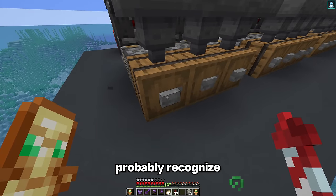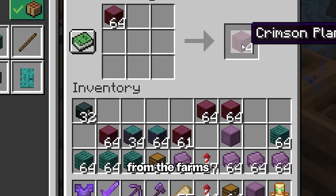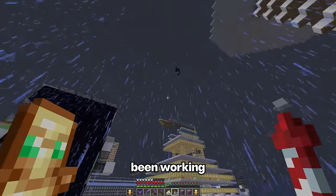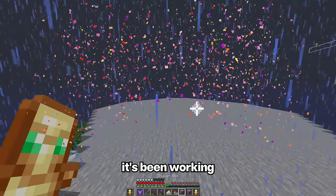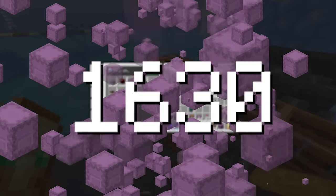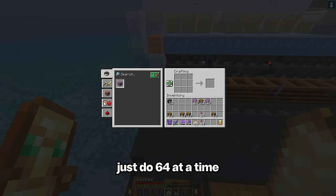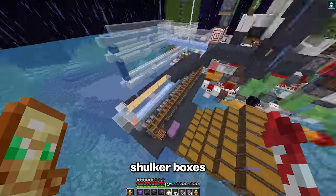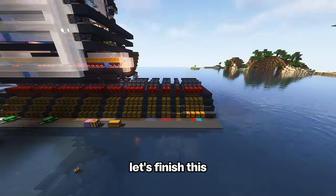If you know your redstone, you can probably recognize that I'm going to be using shulker box loaders here. Now that we have a ton of wood from the farms and the shells from the shulker farm, we gotta fill all of these chests up. Has the shulker farm been working this whole time? Yes, it's been working! With all the shells and all of this wood, I'm about to craft over 1,700 shulker boxes. Crafting them up like this is amazing because you can just do 64 at a time. What's crazy is that 1,700 shulker boxes still isn't enough to fully stock this system. Before we do any more, let's finish this half of the storage.